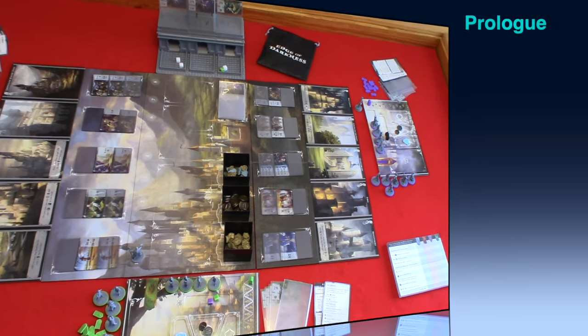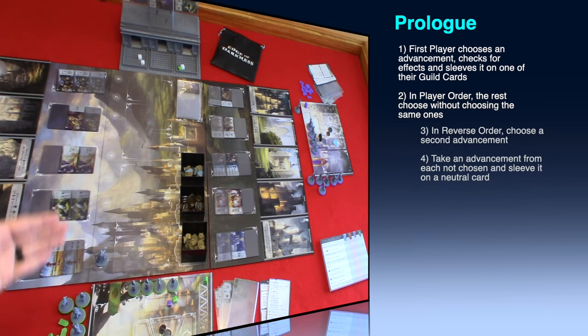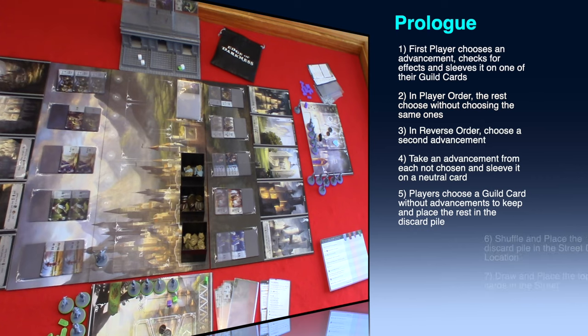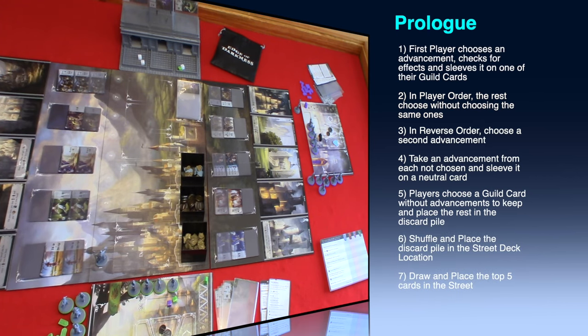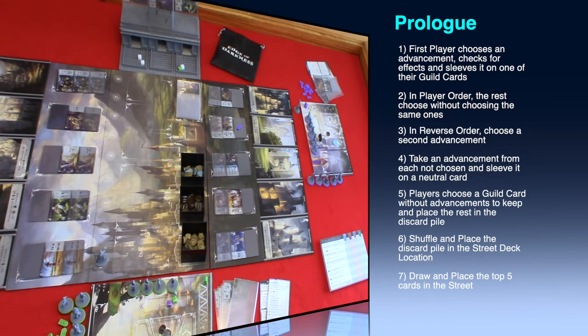Starting with the prologue, which is played out in seven steps. Step one: the first player will choose an advancement and sleeve it with one of their starter cards, then resolve the effect on the advancement if they can. The effects you can resolve during the prologue are gain coins, influence, reputation, placing agents, or training agents. Purple is the first player, so purple chose the university professor and paid four coins to train an agent. Step two: the second player chooses, but they cannot choose the same one. You may want to use player aid tokens to help remind or remember which advancements have been chosen.